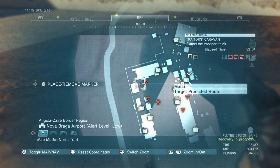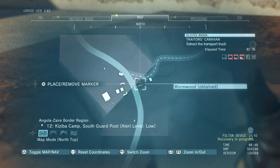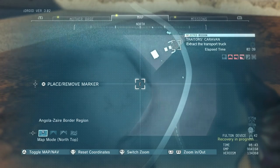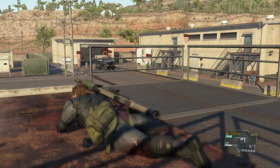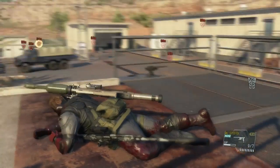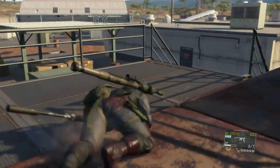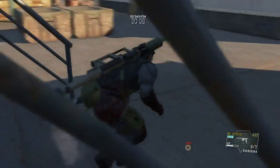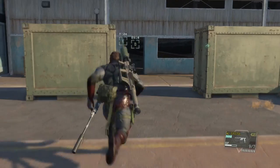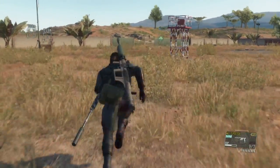There are three conversations to listen to during this playthrough. Now that we've heard the first one, we're getting out of here. I'm removing the first marker and placing another one for the next conversation, which takes place at this little outpost here. Remember there's a sniper on the roof when you're leaving — don't run in front of the sniper or the patrolling guard in front of the building. There are actually two snipers on the roof, so be careful. If they're high level you might want to extract them.